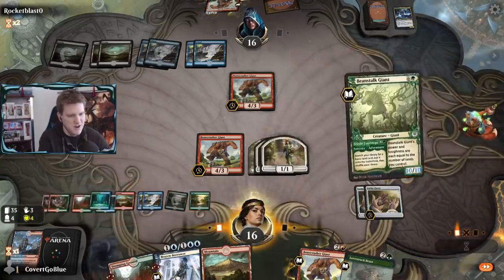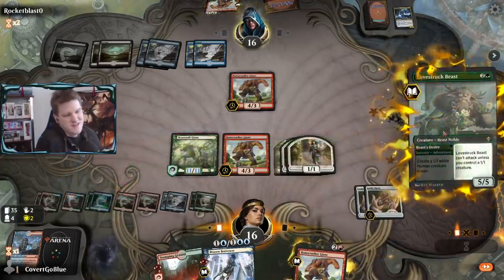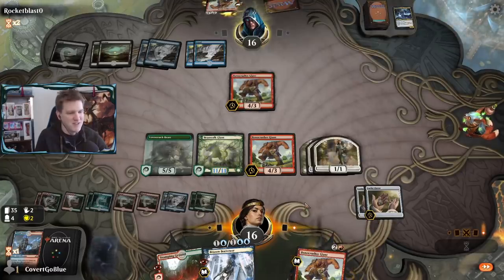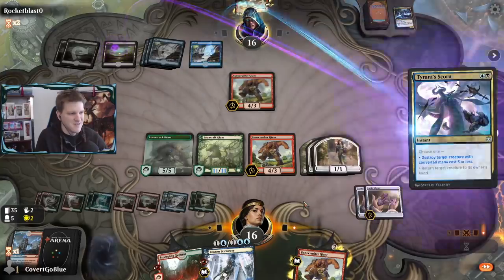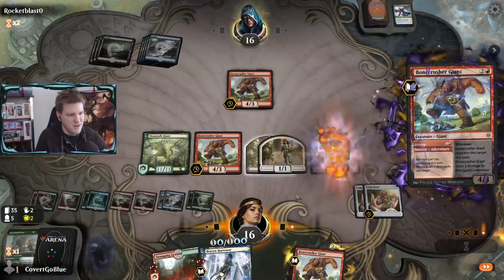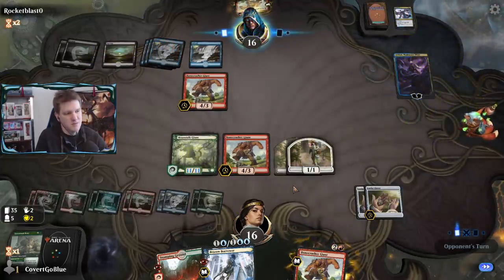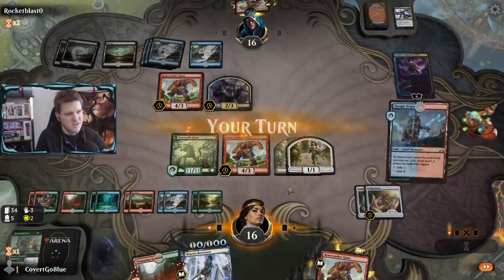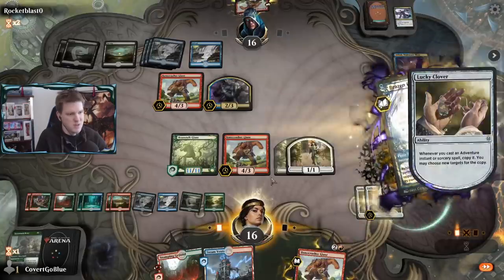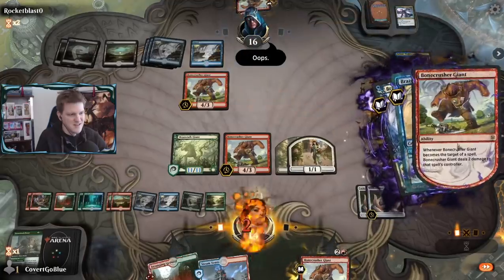We'll deploy another Lucky Clover. What are you gonna do? I'm not even attacking - I still plan to bounce that creature to my hand and use it against my opponent next turn. Tyrant's Scorn - held up for a long time - and a Stomp comes in to take out one of the tokens. Ashiok makes a 2/3, but that's not going to save you. Bing - triple - bing - and one more for the road.